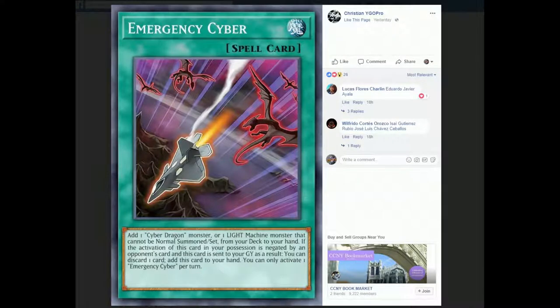What's going on boys, we are back here with more cards from Battles of Legends: Relentless Revenge, and starting off with our very next spell card is Emergency Cyber — Cyber Dragon support.